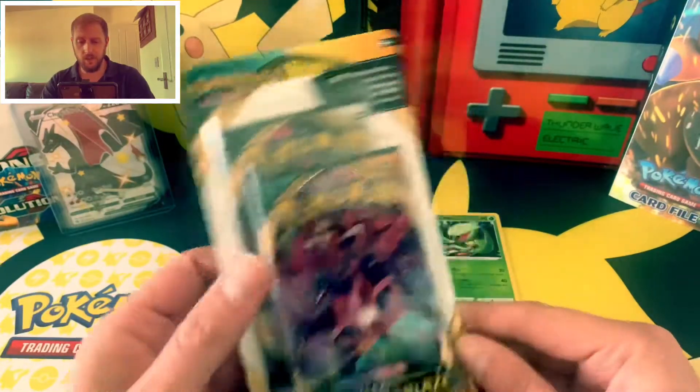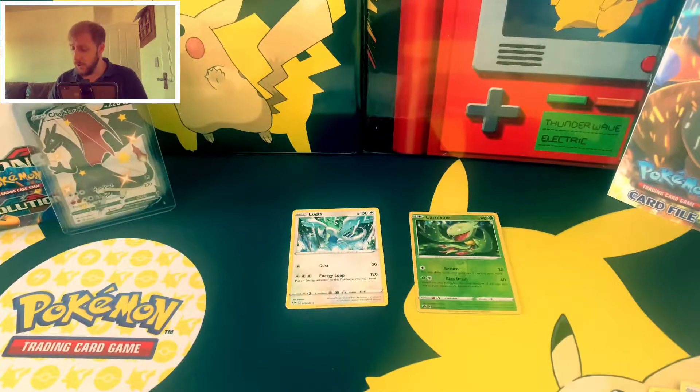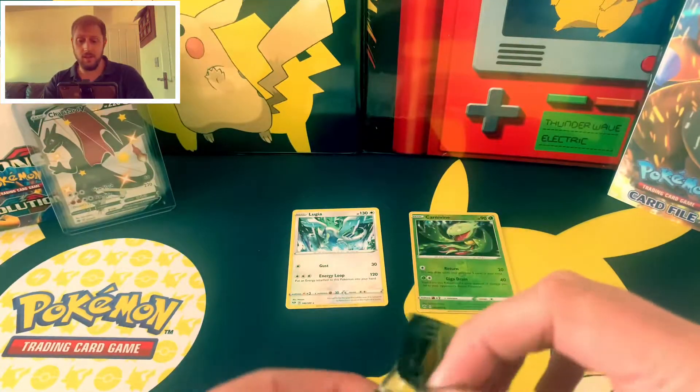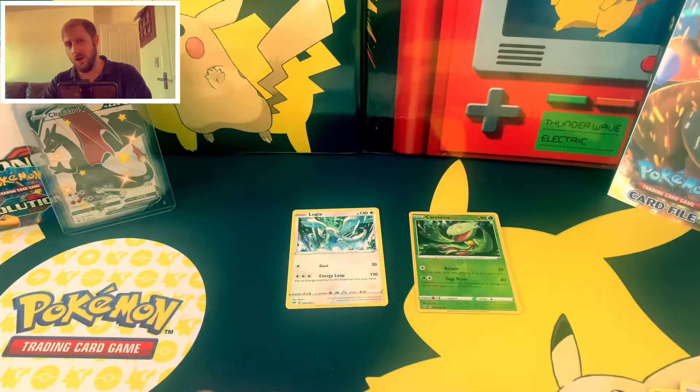Now let's get on to the Darkness of Blaze double blister. In the next few months it's just going to be full of people packing Charizards. Hidden Fates has been reprinted so there's that Charizard to find. There's the Darkness of Blaze Charizard still to find. Now the Champion's Path Charizard to find. Literally it's Charizard hunting season.